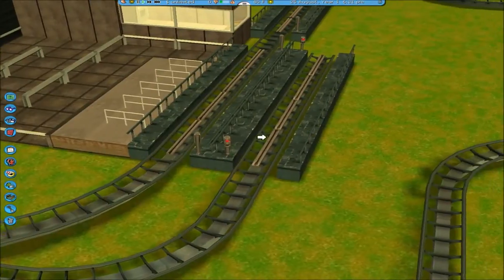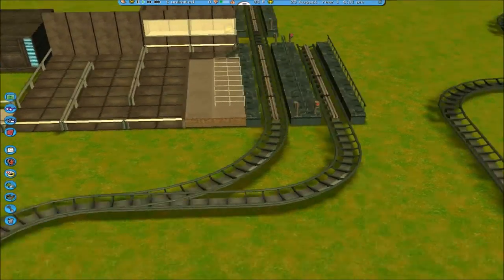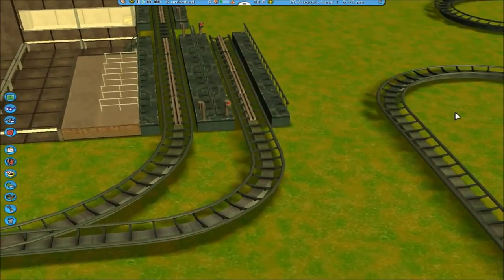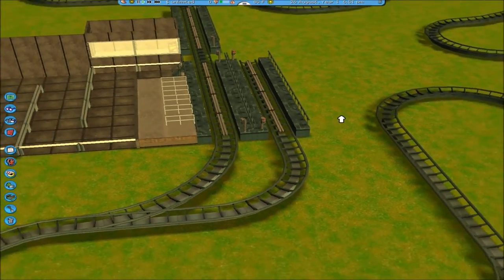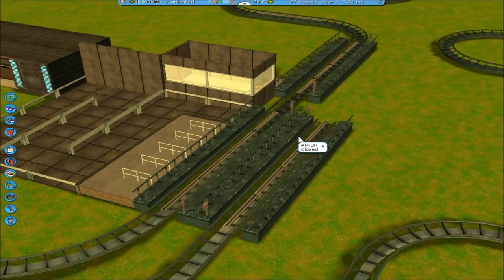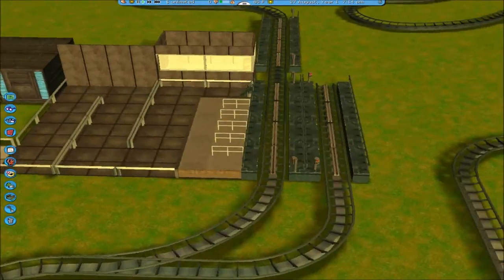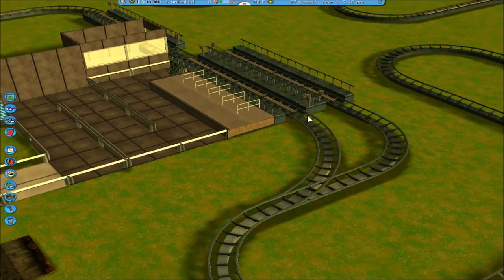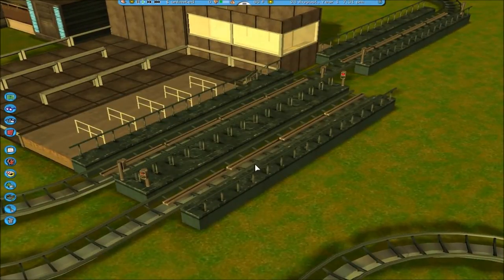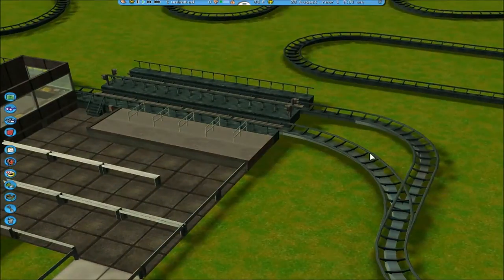Right here I created another station with a connecting joint to the main track. This is what we call a maintenance area for the ride vehicles. Like, let's say a ride has five vehicles — on a busy day they'd use all five, but on a slower day maybe only three. Or when one's broken, you just release it and put it back in here. This area is for maintenance and storage of vehicles.